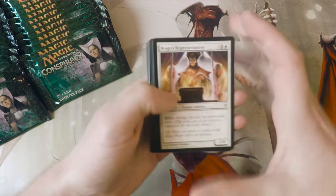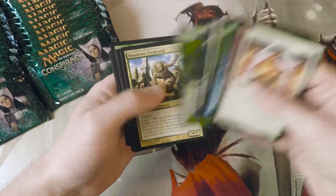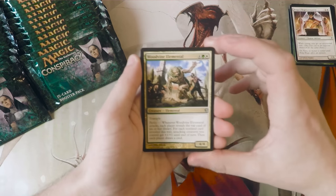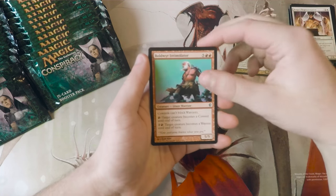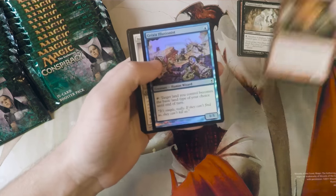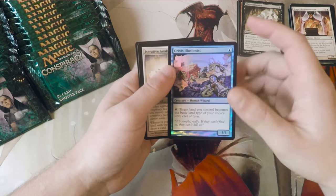So we're going to quickly go through the commons - there's nothing too crazy of value here - but we will go through briefly the uncommons and then, of course, the rares. So we kick off with a Woodvine Elemental, a Bold Weir Intimidator, a Plagued Risalka, and our first rare Ignition Team. I don't think that's anything too fantastic. And we have our foil here, Grixis Illusionist.